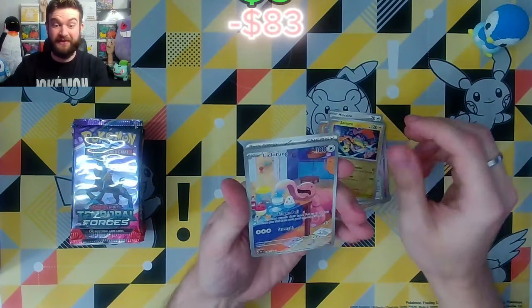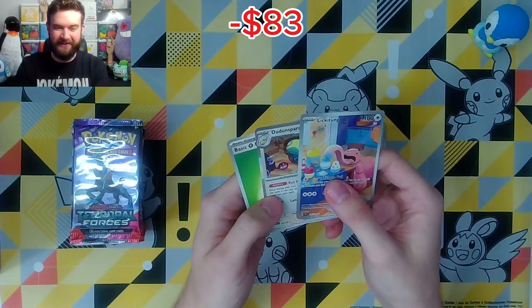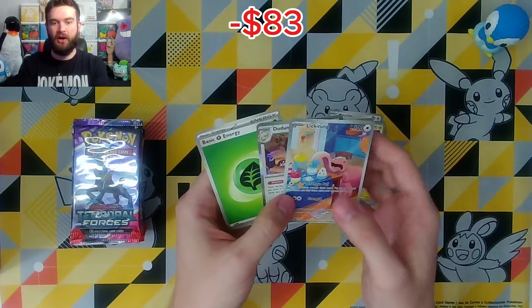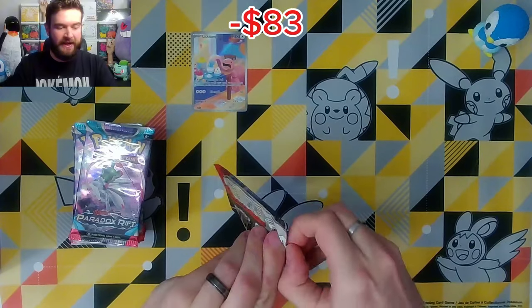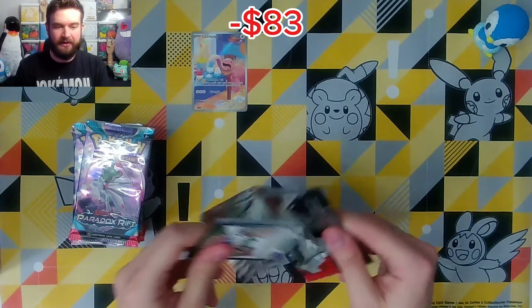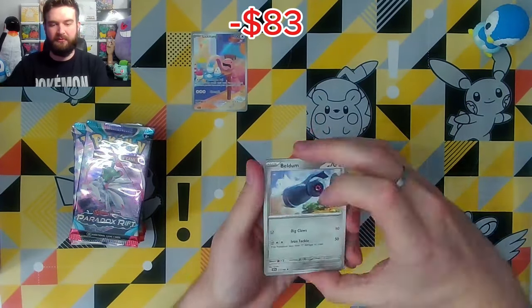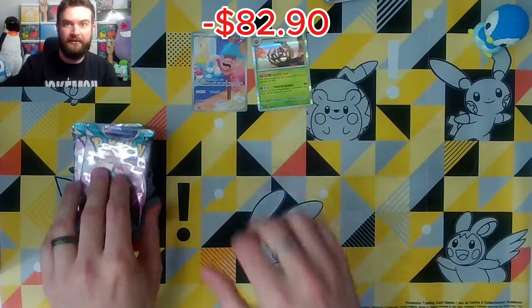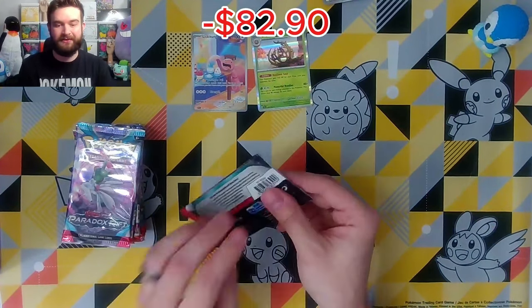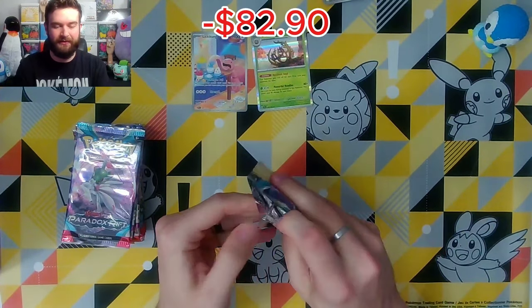Our first pack of Temporal Forces — a Lickitung. Look at that. Lickitung and a Dun Dun Sparse. Holy, that's a good start. Going into Temporal Forces pack number two to see if we can keep up the good luck. Bramblegast. Nothing in that one, but we're going to move on to Paradox Rift and see if we can get anything out of here.